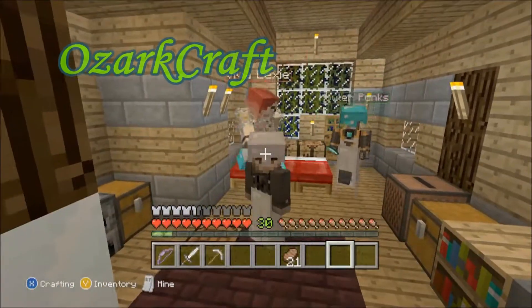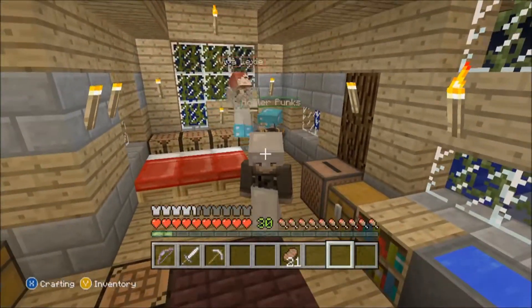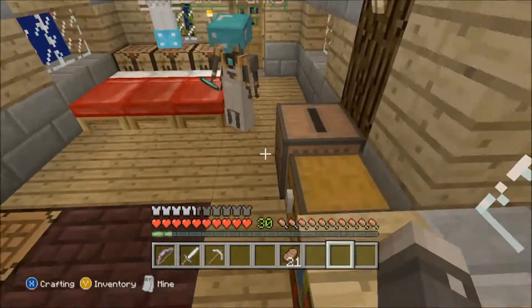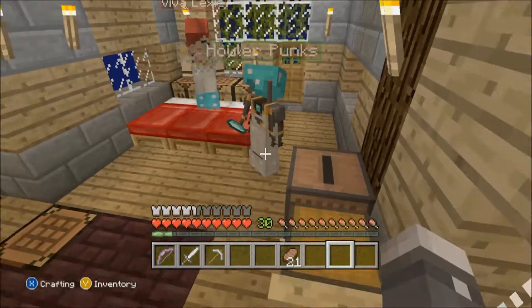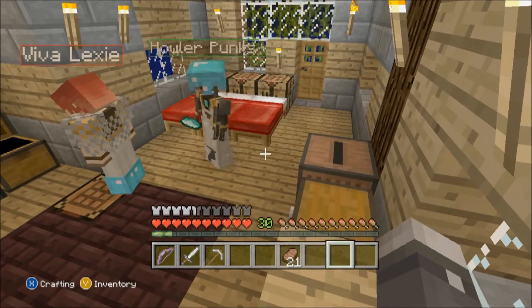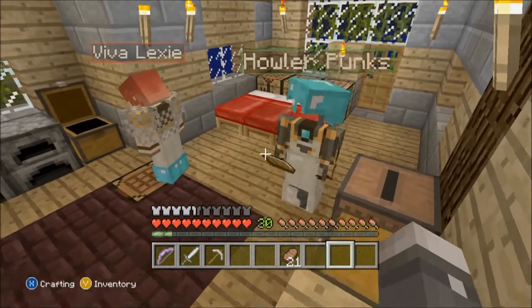Hey everybody, welcome back to Ozark Zero. I'm Grizzly Moon here with Viva Lexi and Hallerpunks. Last time me and Henry were on the hunt for lava, which we got four buckets of finally. Henry's got our two diamonds. We've got some more diamonds at our old house we can make some stuff with, and we got the book still.